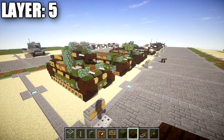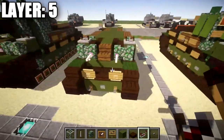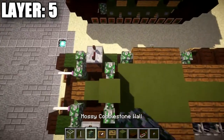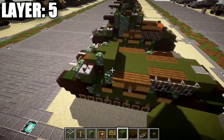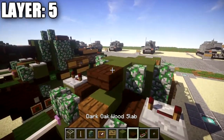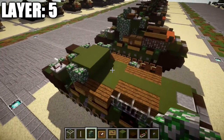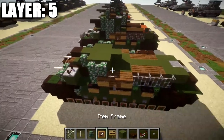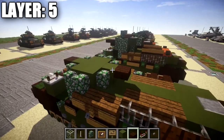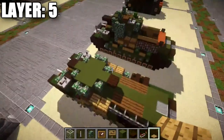Moving on to layer five, take some redstone repeaters and place them on the two green stained clay blocks on top of the turrets, flicking the notches all the way to the side. On top of those, place a green stained clay block followed by mossy cobblestone walls to both sides. Then a row of three green stained clay with mossy cobblestone walls on both sides. Add a dark oak wood top slab off one of the green stained clay blocks. Continue with a row of three green stained clay across the middle with mossy cobblestone walls on both sides, then a green stained clay block in the middle with mossy cobblestone walls on both sides. Add wooden pressure plates on the spruce wood planks on both sides.